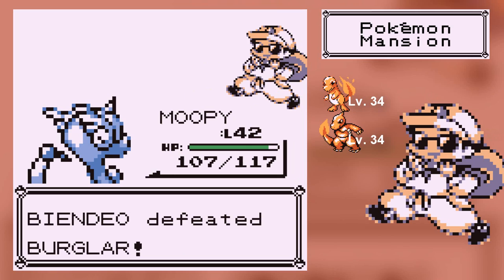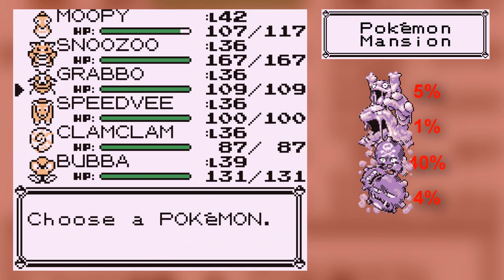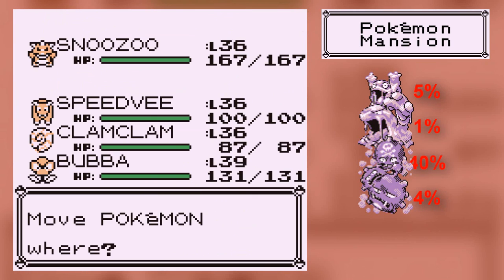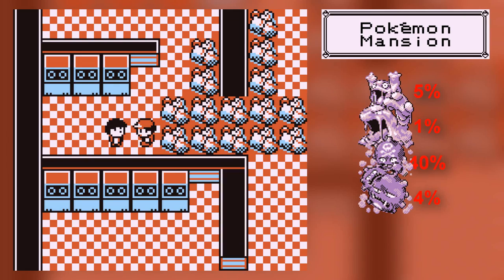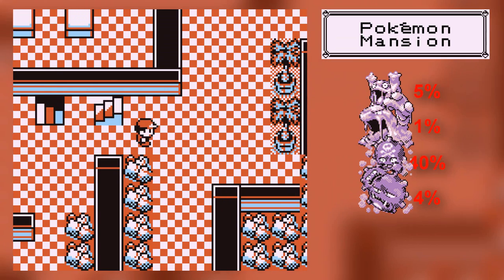Mupi's level 42, and I think that's fine for Mupi — Mupi's all set for now at least. I'm gonna switch out to Grabbo, because I think Clam Clam will get a lot of experience in the gym, so I'm not gonna use him too much.